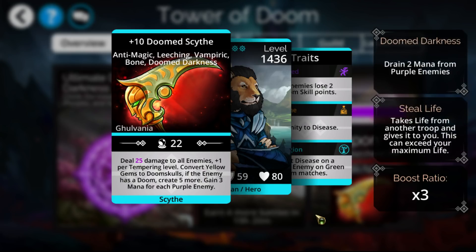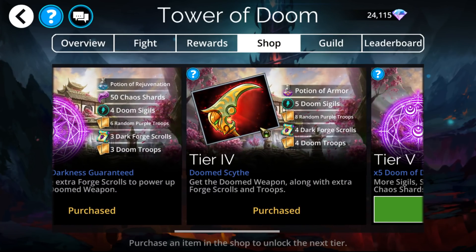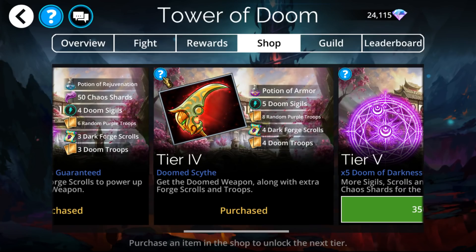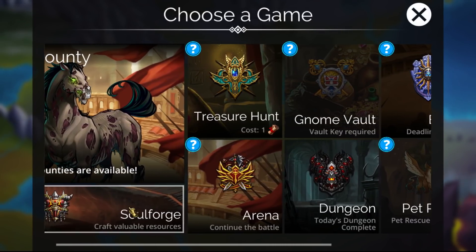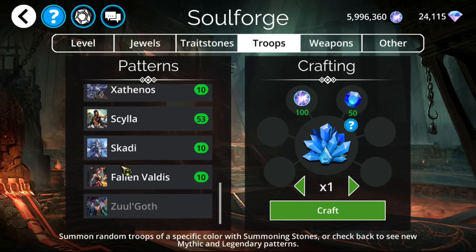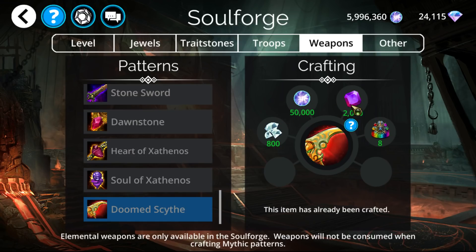Overall, this thing is going to be pretty decent compared to all the colors we have available currently, which is all of them except for yellow at this point. You can get it either by buying into tier four on the purple tower of doom this week, or you can get it within the soul forge. If you don't want to buy it with gems, you can simply go into soul forge underneath weapons, all the way at the bottom, and it's relatively cheap to do it that way too.